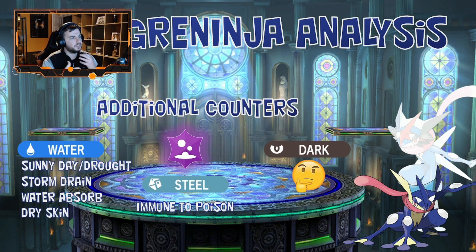Consider ways to counter Greninja's offensive moves. If it's using a Water move, consider Sunny Day or the Drought ability. You can also use Storm Drain — Gastrodon and Clodsire get access to that, so they can get even stronger. You've got Water Absorb and Dry Skin as well, so if you're running low on HP and Greninja uses a Water attack, you can get a nice heal. Steel is completely immune to Poison. As for Greninja's Dark moves, there's Justified — an ability that increases your attack stat when hit by a Dark move — so maybe bring a Lucario with Justified.